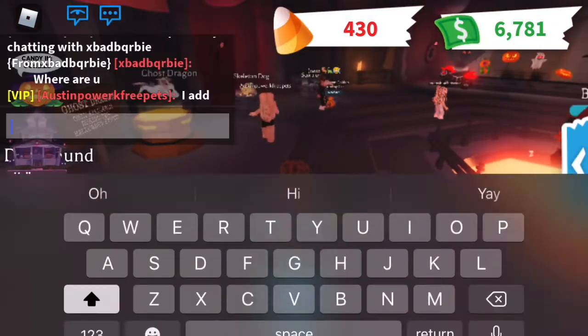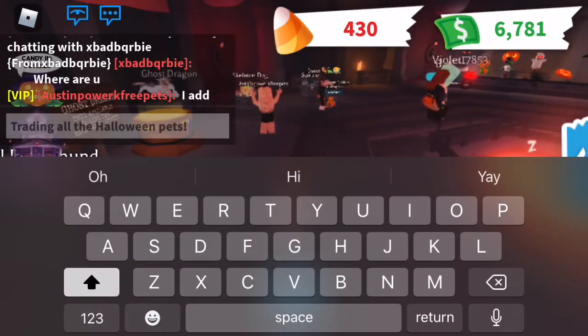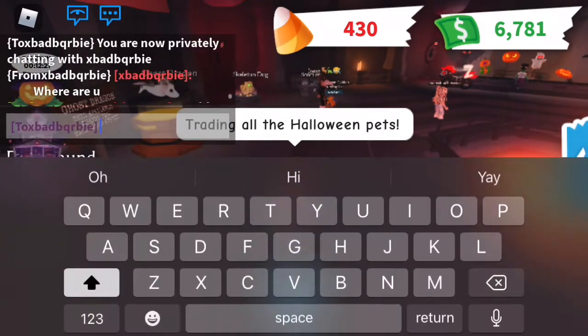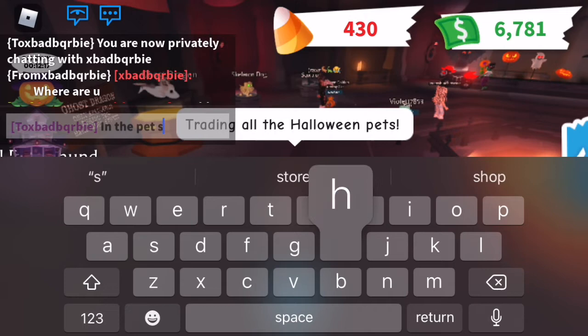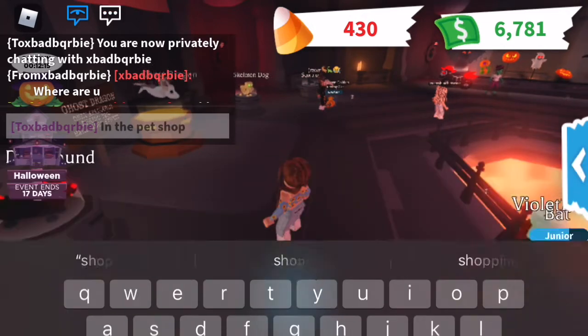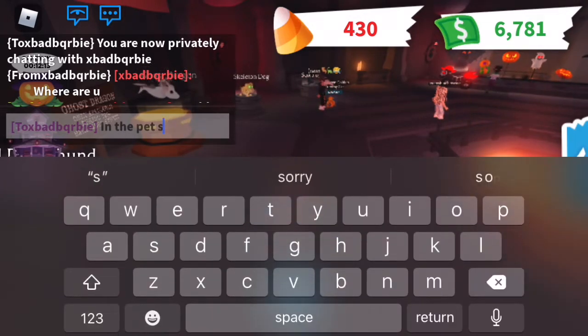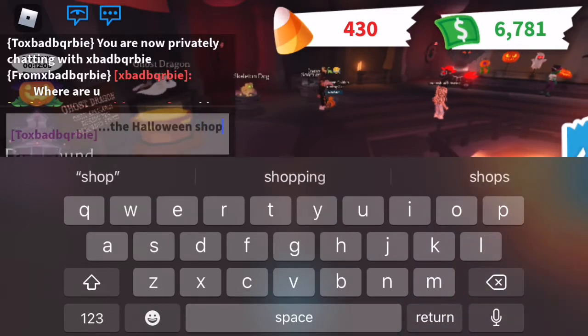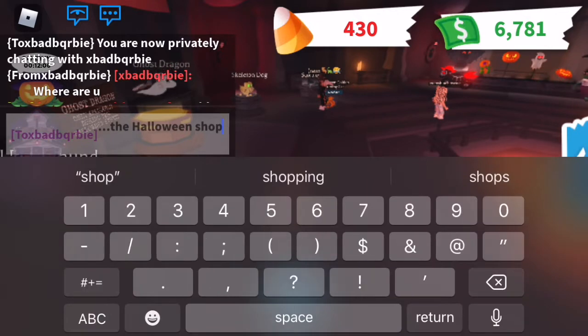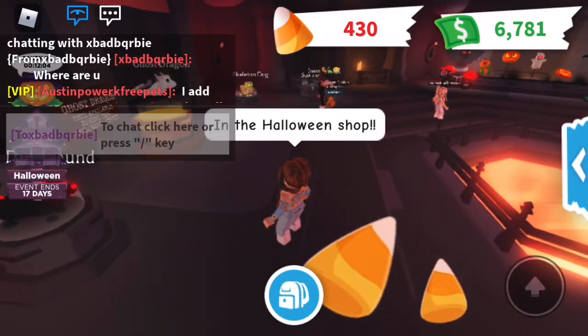Let's go ahead and keep on trading all the Halloween pets. Come on guys, I want to get some good offers. Because honestly it took like maybe four hours of playing to get 4,000 candy, which was kind of a while. So I hope that we can get some really good stuff for it. Somebody said where are you — I'm going to say at the Halloween shop. Also my nails are kind of long so it's so hard to type, especially with all the tiny little keys. It's impossible.